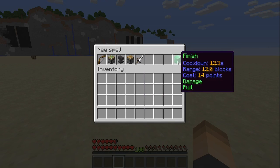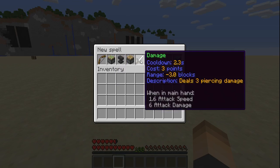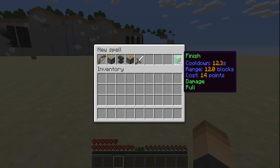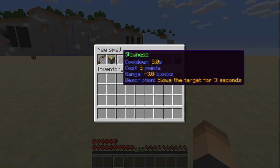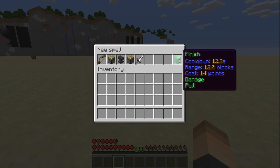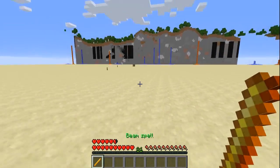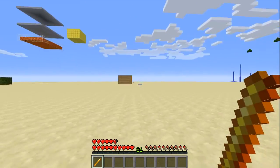If you want to take away one, as you can see on the right we have damage and pull listed at the bottom in green. Let's say we want to take away damage — now it just says pull. Let's add damage back, so we have pull and damage. I don't want knockback because that would defeat the purpose of pull, so let's go ahead and finish that.